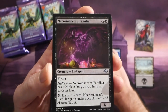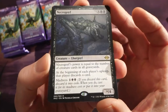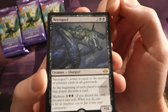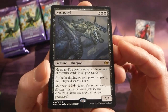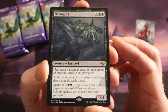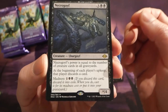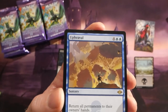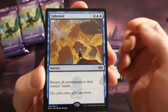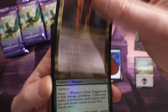Our first uncommon from this pack: a Rakdos Headliner and a Necromancer's Familiar. We have a Necrogoyf — a new goyf to add to the collection alongside Lurgoyf and Tarmogoyf. It's two black and three for a star-four creature. Lurgoyf: Necrogoyf's power is equal to the number of creature cards in all graveyards, seems great for Commander. At the beginning of each player's upkeep that player discards a card, and it has madness.